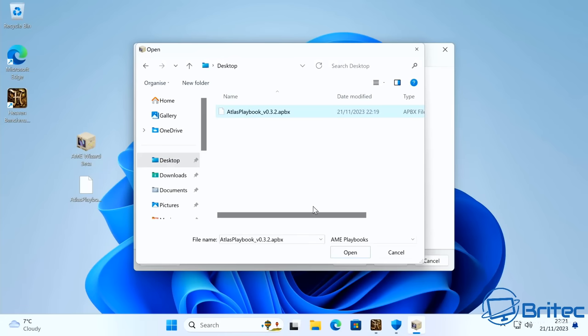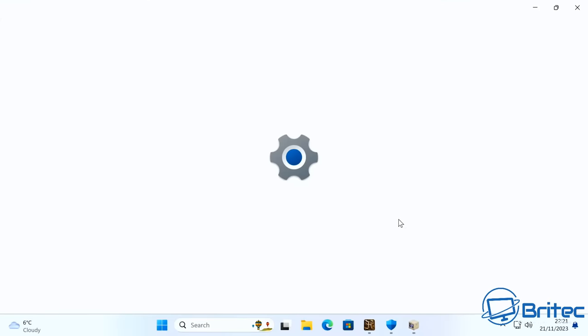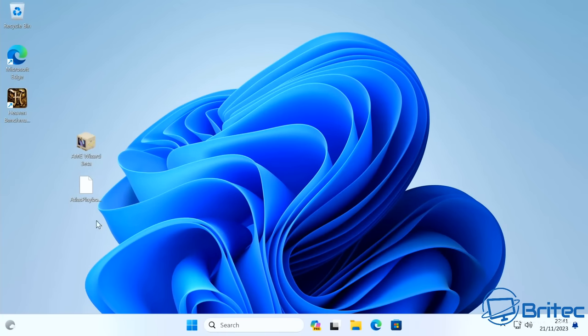This is a throwaway machine so I'm not too worried about it. After locating the file and clicking next, it detects the Windows activation and analyzes the installation. It says requirements not met because it needs Windows updates first. So we'll go ahead and install all those updates — there are a ton of them as expected on a fresh install. Once that's done, we'll run a Heaven Benchmark before any tweaks, and then another one after we run Atlas OS.